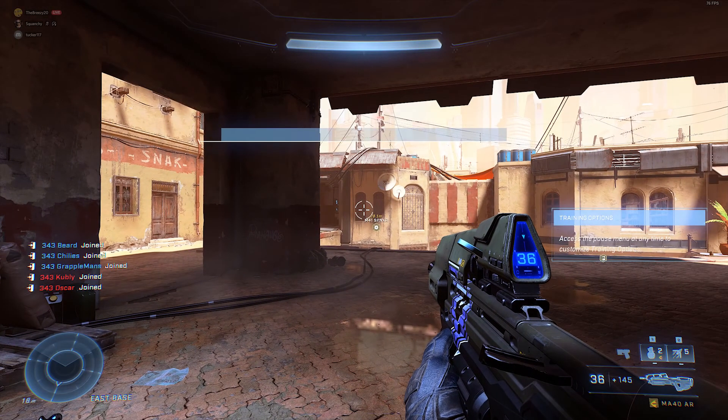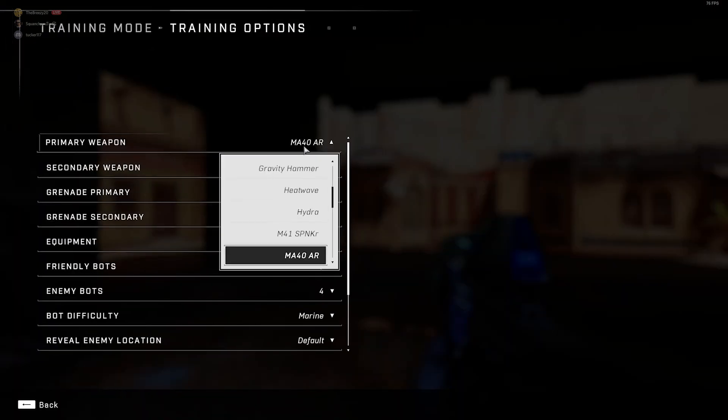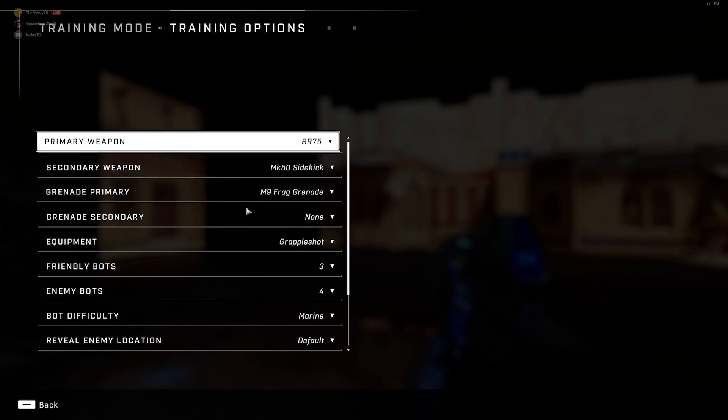Once you're loaded into a game, pull up the pause menu and click Training Options. You can choose any weapon to practice with, but if you're trying to play ranked, I definitely suggest using the Battle Rifle.